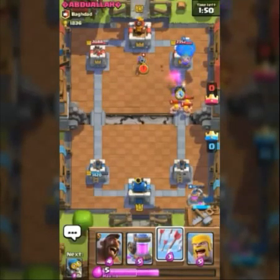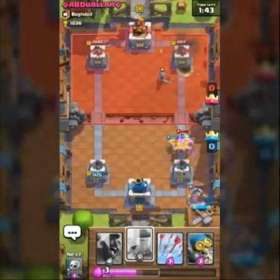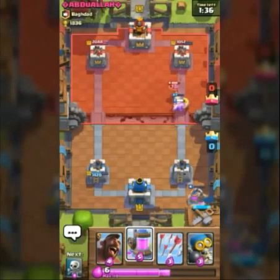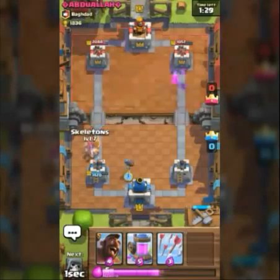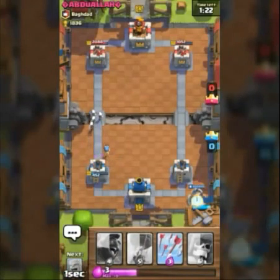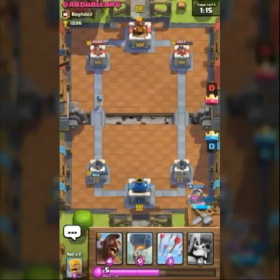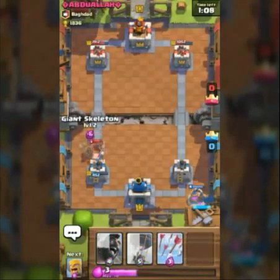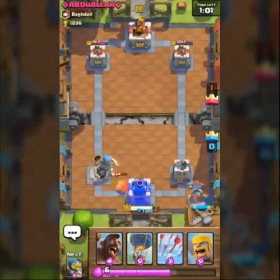He spreads Minion Horde from the right lane to take out my Balloon. That Freeze from him was a wrong placement. I use Barbarians to counter his Barbarians. He brings the Prince again — the Prince charges toward my tower dealing great damage, leaving my left tower at very low health. I build another Elixir Collector to pump faster. He comes with the Hog but I don't have the right counter, so I use my Giant Skeleton to try to take the Hog down — but the Hog takes my left tower.